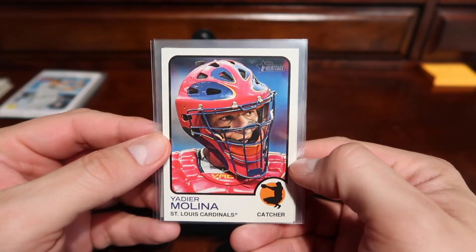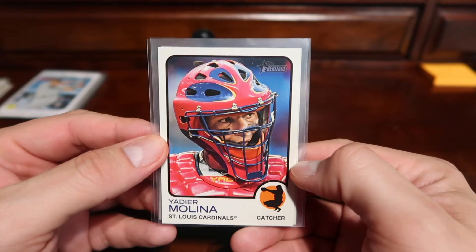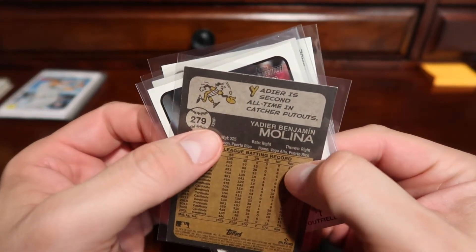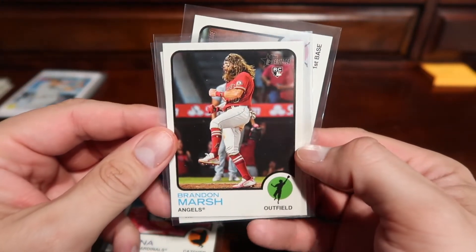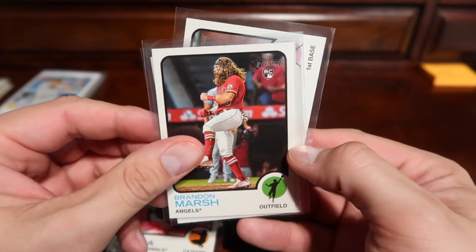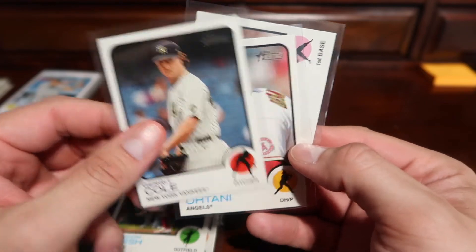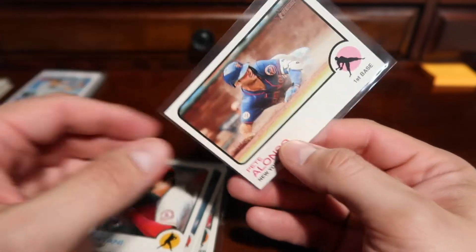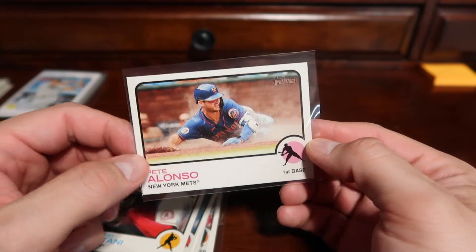We did get several image variation short prints. Here is the Yadier Molina — on the back it says 'image,' so that's how you know it's a variation. A Brandon Marsh rookie card image variation, a Gerrit Cole image variation, a Shohei Ohtani image variation, and a Pete Alonso image variation.